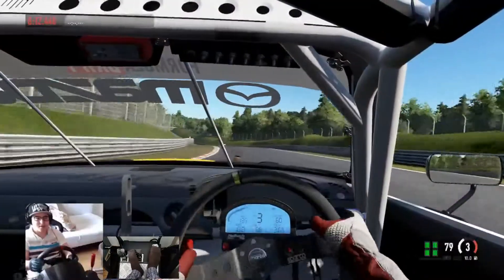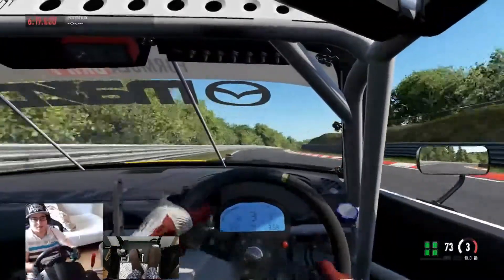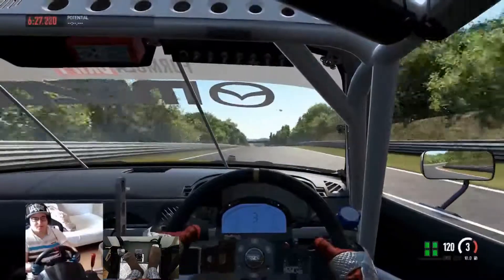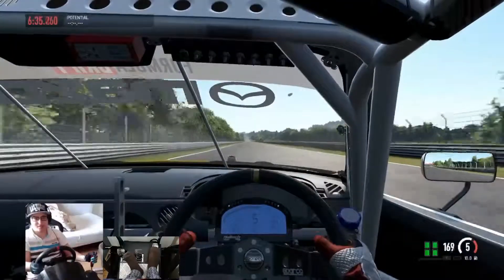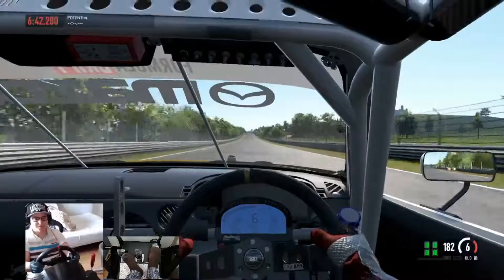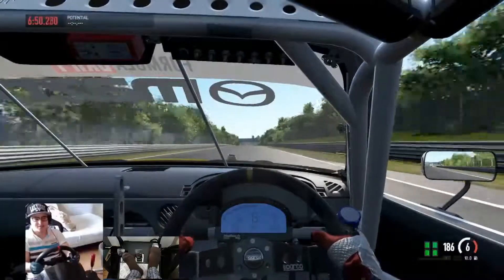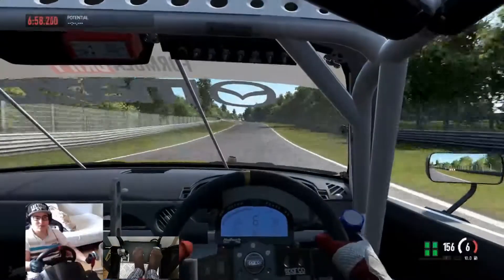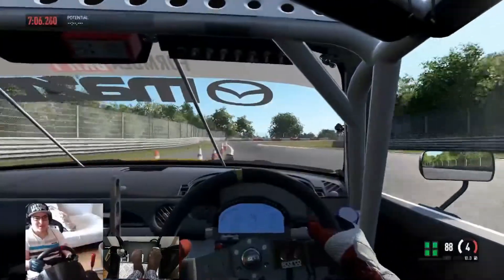Going around the mini carousel now, nice and easy on the power. The only thing I'm worried about is the end section - I'm going to have to start braking quite early in the straight because the weight transfer going into those chicane bits quite fast will literally make me lose control. On the straight now - let's see how fast we can get. Almost at 300 kph... 298... 299... 300 - there it is! Lifting off for the right-hand kink, braking early. Over-correcting a little but managed to catch the slide - that was a scary moment!